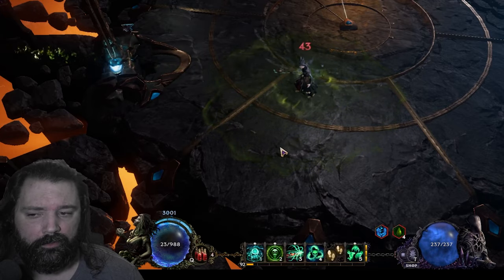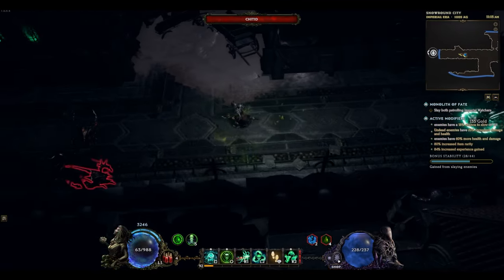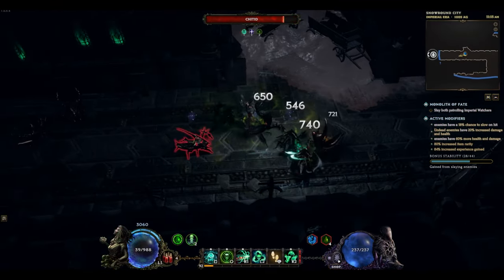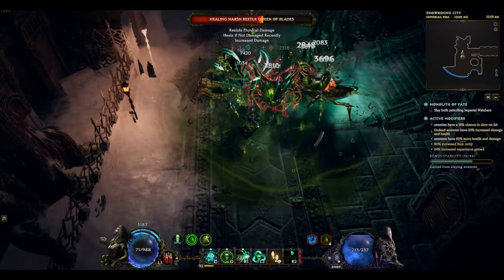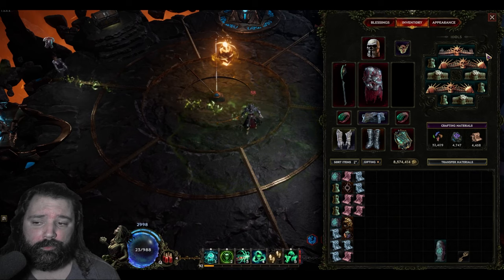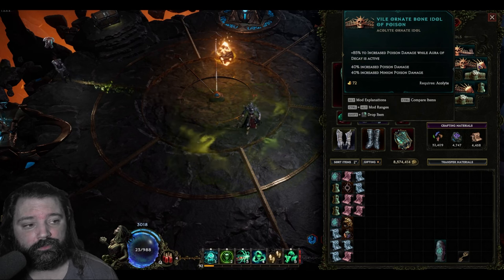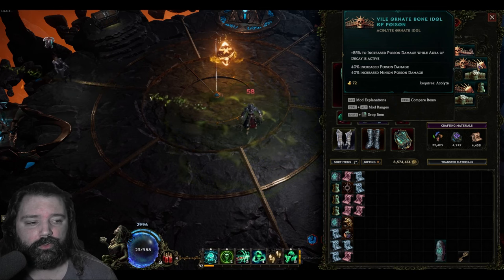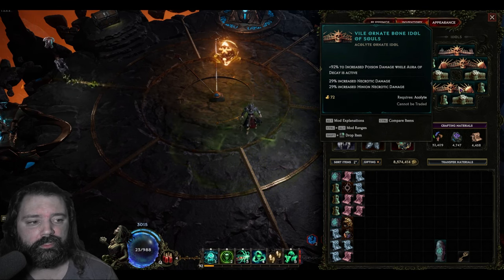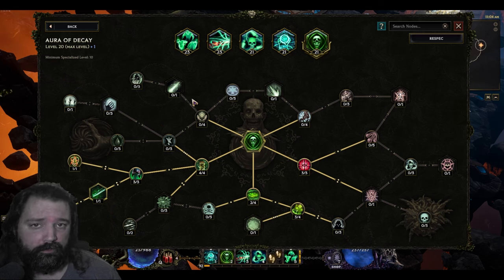Aura of Decay largely remains the same with a few tweaks — details are in the video description. We're going to keep this skill up 100% of the time, activating it when you begin playing or after a death. Aura of Decay also gives access to some of the best idols available, such as increased poison damage while the aura is active, additional poison damage, or even additional Necrotic damage, which several skills benefit from.